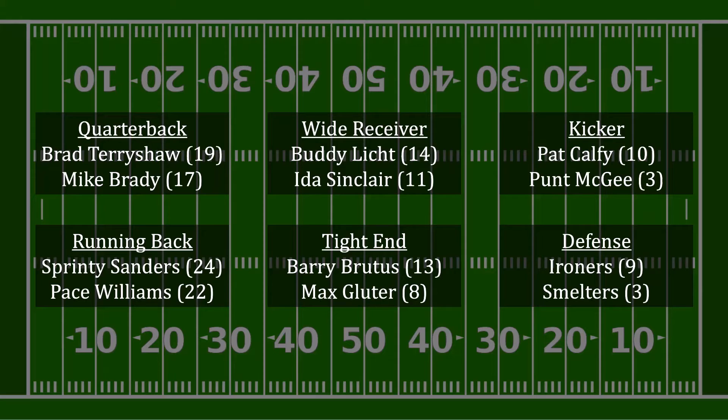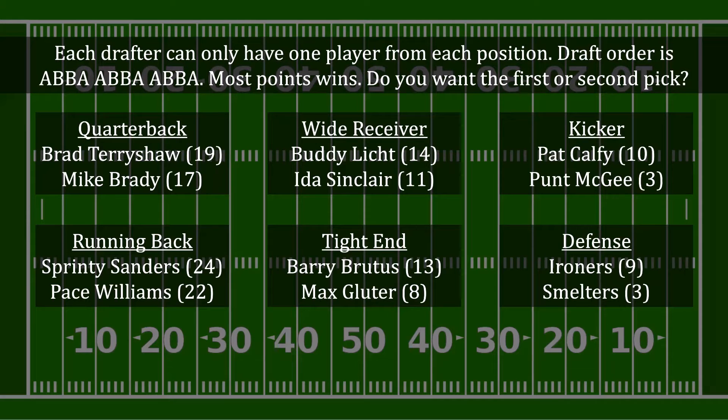There are two drafters in this game of fantasy football, and the draft rules are as follows. Each drafter can only take one player from each position. It's going to be a snake draft, meaning that the draft order is A-B-B-A, A-B-B-A, A-B-B-A. Having the first pick is balanced out by having the fourth pick, and so forth. After each drafter has taken one player from each position, we will total up the points scored by that team, and the drafter with the highest score will win.